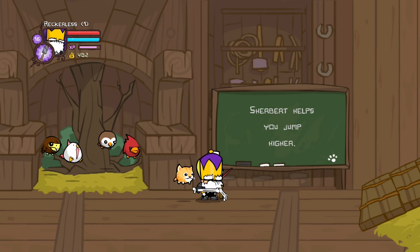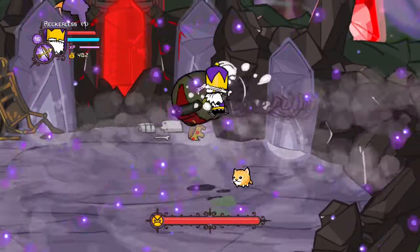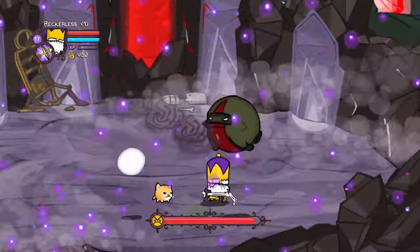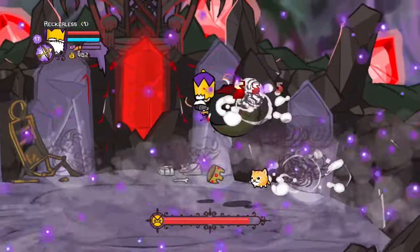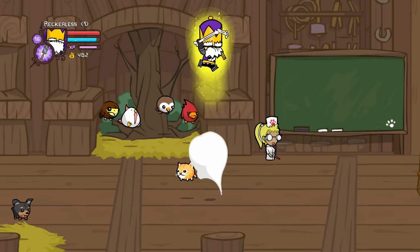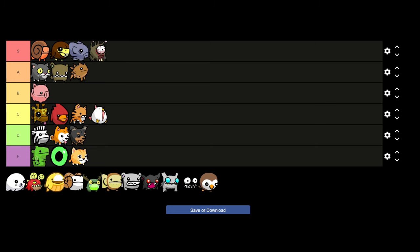Next is Sherbert, who similar to Mr Buddy has just one kind of useless ability — Sherbert will allow you to jump slightly higher. That's it, you can just jump higher. This can be useful for some of the flying bosses, especially the final boss when he goes into his flying forms, but every character in the game gets a jump magic which allows you to jump higher than Sherbert anyway. So for that reason Sherbert is going to have to go in F tier.